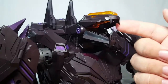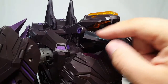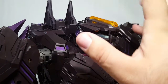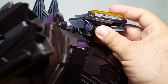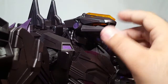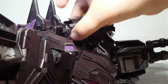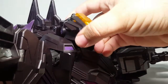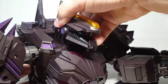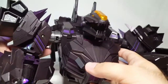Careful — very pointy teeth. Pointier on Snarl but these are definitely pointy, plus the chin spikes. Head articulation is actually neat: you've got a rotation joint cut at 45 degrees for transformation, and you can also rotate at the base of the neck so he can look over each of his own shoulders. Trypticon is a great character from the game, though I personally didn't play War for Cybertron.